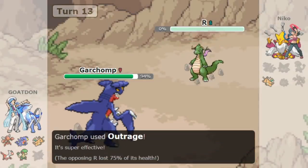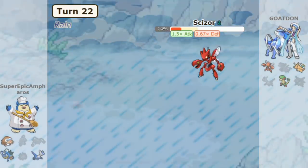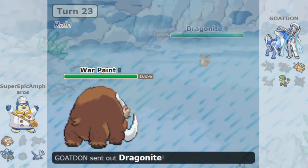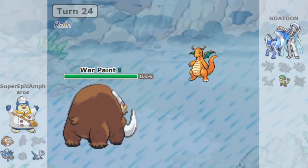There is one big weakness for the Overload Strategy. Because you are using the same types repeatedly, that becomes a defensive liability. You have to make sure you're the one attacking, because you're not going to have a good time defending if a lot of your Pokemon have the same type. Simply put, an offensive team style has to be played offensively.